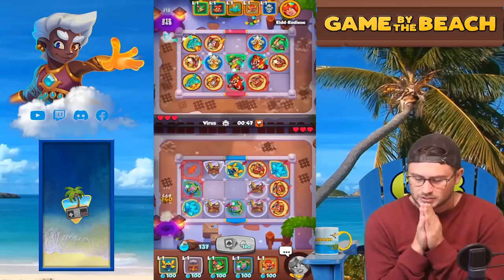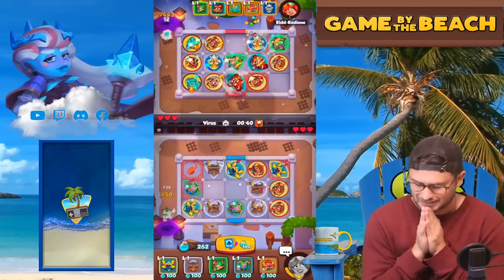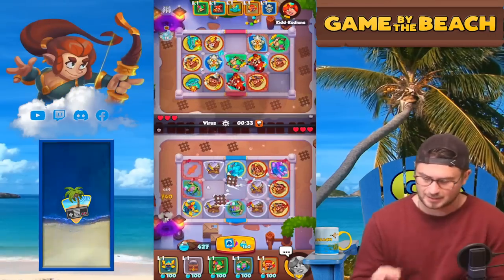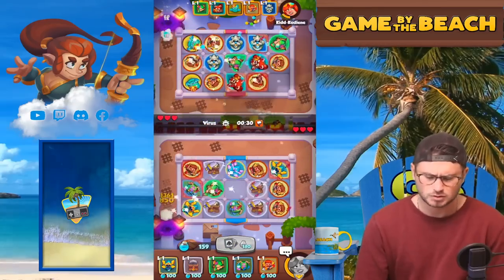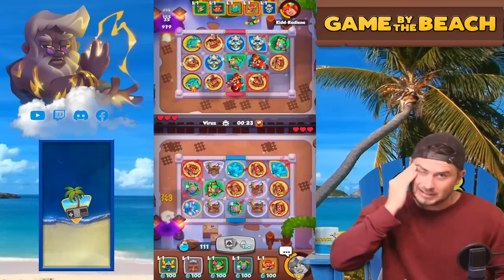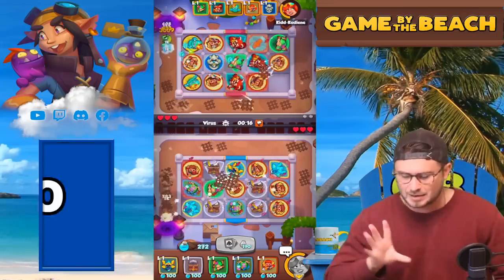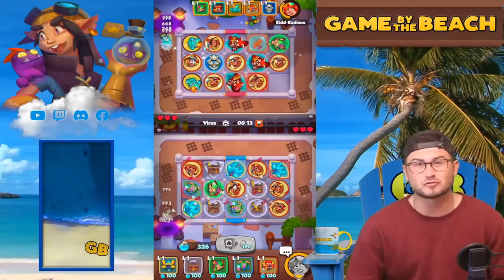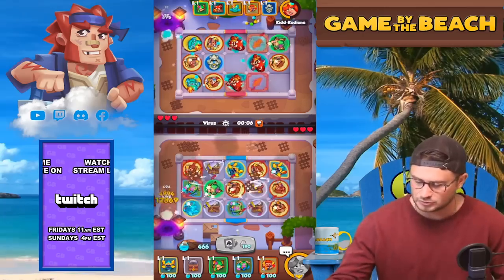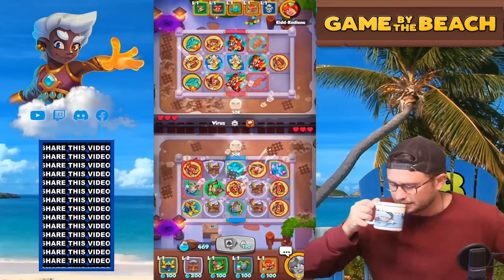Let's look at his deck — he's running an inquisitor deck with spirit master. That's similar to the Tesla deck or the blade dancer deck, same kind of shell. Blade dancer uses portal instead of pretzel. We've only got pretzel and dryad in common with what he's using. Let's get our grindstone up one time and take a sip of coffee at the virus.